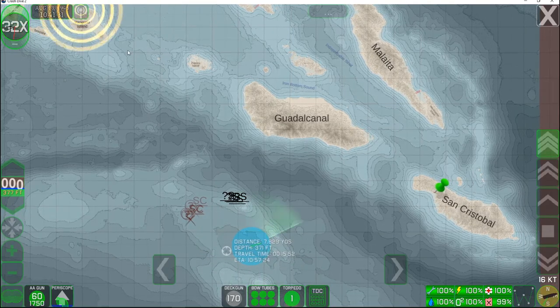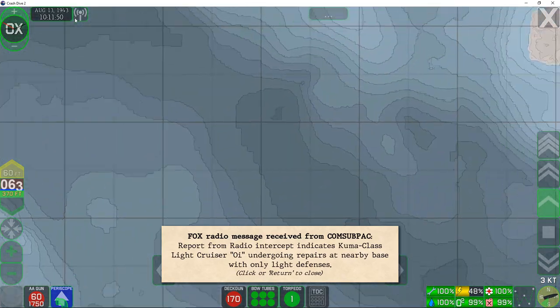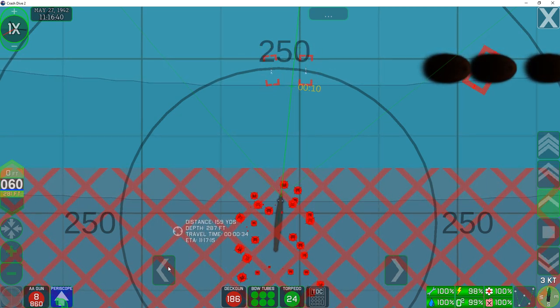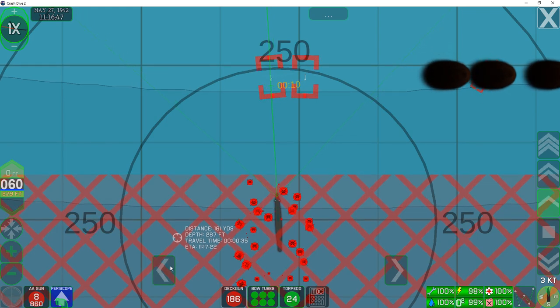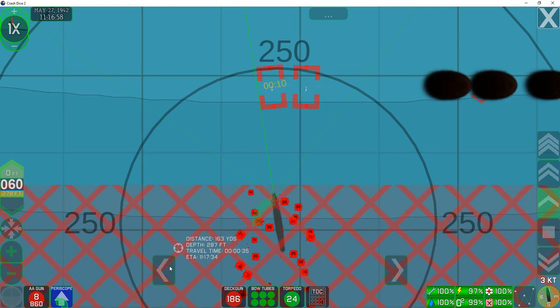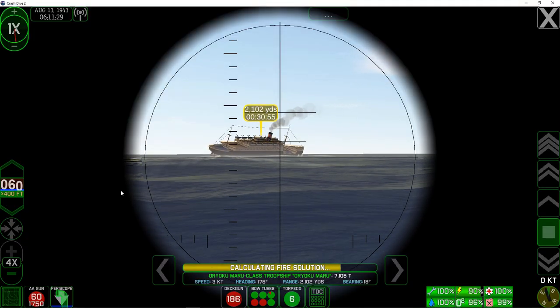Another clever thing you can do is cross-train your crew for different compartments — do this on long voyages between combat actions to let them get some time in. The game will also generate side missions during war patrols or campaigns, giving you further opportunities for adventure and glory. These missions don't seem to expire, so you can work them into your patrol as you like. One mission type looks like enemy port infiltration. Ports have defensive minefields navigable with magnetic substance detection equipment — mines are placed in a three-dimensional matrix at different depths and random distances, making navigation possible but definitely challenging. All these new features add to the immersion factor.